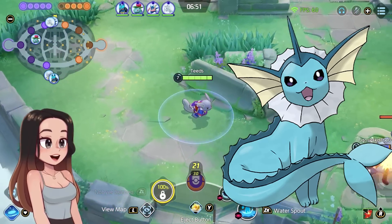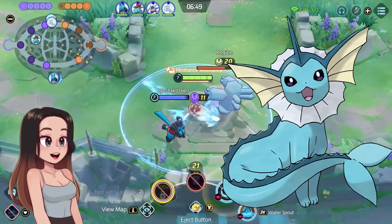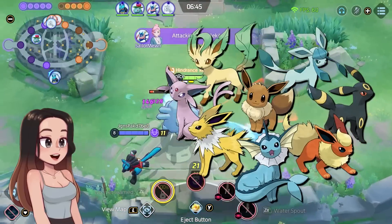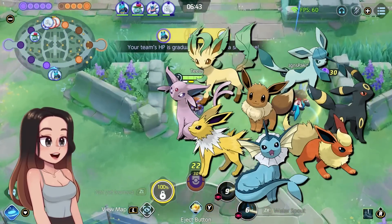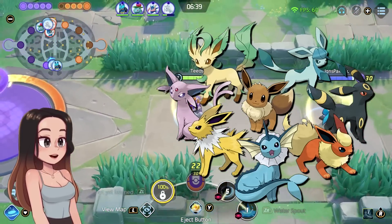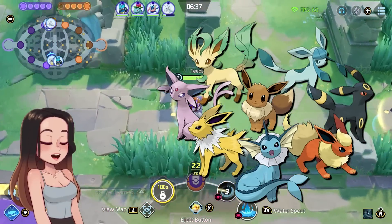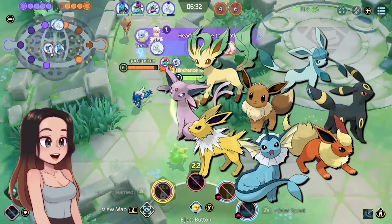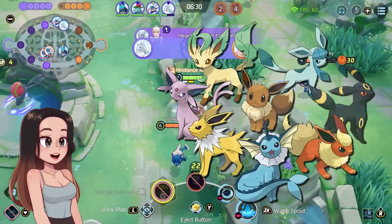However, it could also be Vaporeon, who is called the Bubble Jet Pokemon. When you look at the move, it actually looks like a Bubble Jet, so two very good hints. Maybe it is Vaporeon because the Bubble Jet name just seems so fitting for this move. The ex-producer has stated they want to have every Eeveelution in the game at some point, and since we're in the new year, it is very likely we will have at least two Eeveelutions this year. Vaporeon has a really good chance of being in the game soon.